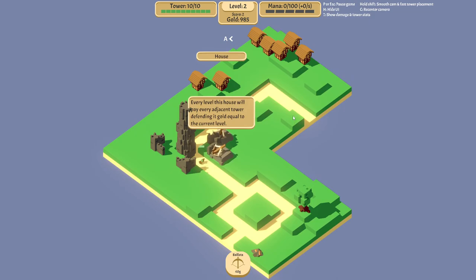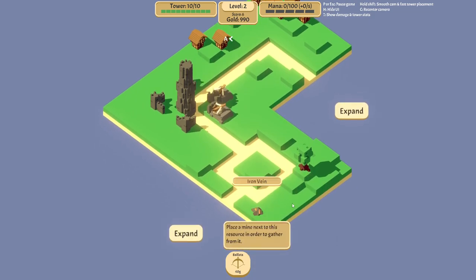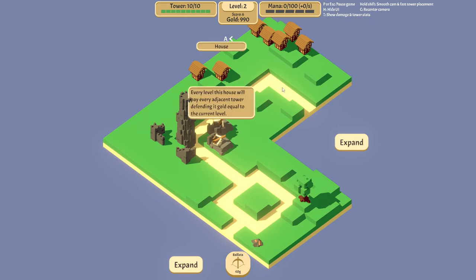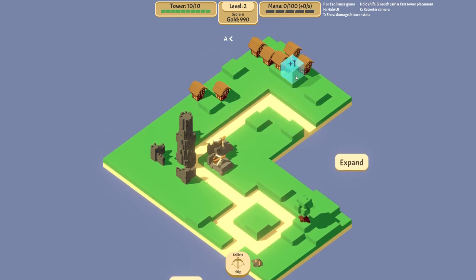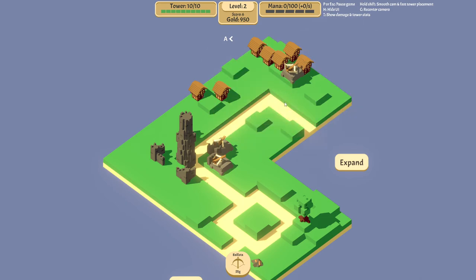We're starting to see a few elements on the map — there's houses, trees, and iron veins. You can place turrets next to houses. It only counts the ones that are on the same level, so if I place it here, this one doesn't count, only this one counts. So I'll just place one here.